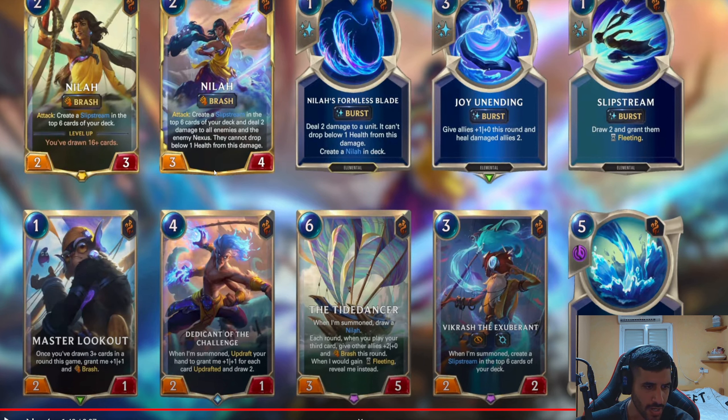Master Lookout. One mana, two-one. Once you've drawn three plus cards in a round this game, grant me plus one plus one and Brash. So it's like a one mana three-two with Brash. That's really good but — you can't really draw three plus cards in a round easily. You draw one card each round, so you need to draw two extra for it to activate. By that point it's just too late. Even compared to Forsaken Bakai, you can take a weapon with him and it becomes a three-two without Brash — and he can predict. This card does nothing at one mana two-one until you've drawn two extra. That's definitely too slow. It won't see play, but I love the design.